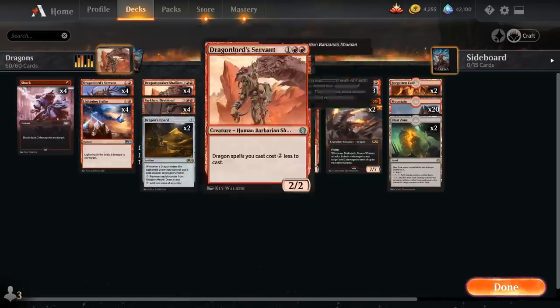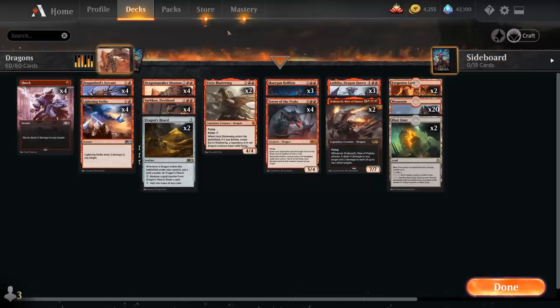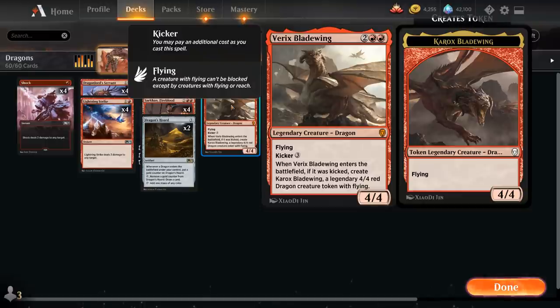Both of our Shamans will help us ramp into our Dragons, and there's no shortage of Dragons in this deck. We've got two copies of Varrick's Bladewing, a 4 mana 4/4 Legendary Dragon with flying. Kicker cost is 3, and when Varrick's enters the battlefield if we paid the kicker cost, it is joined by Karogh's Bladewing, a 4/4 Dragon token that's also legendary.